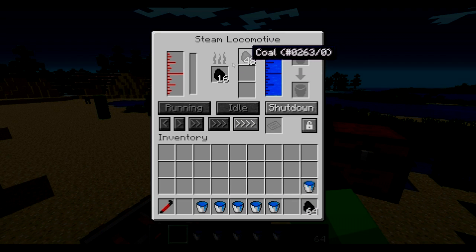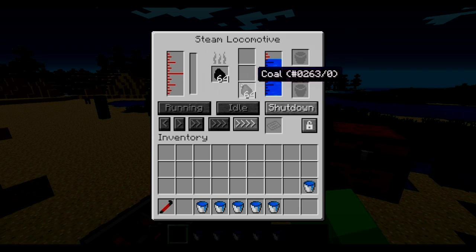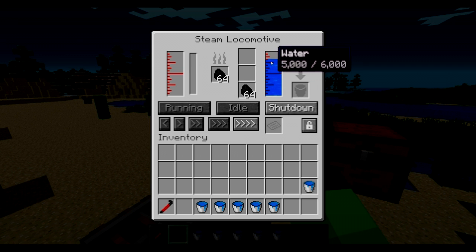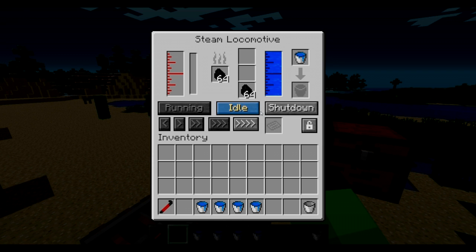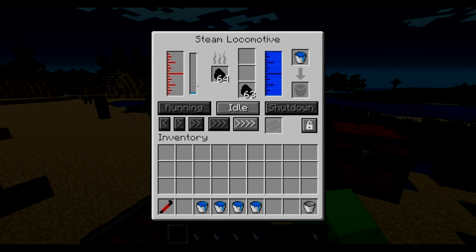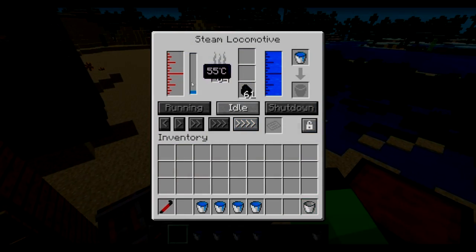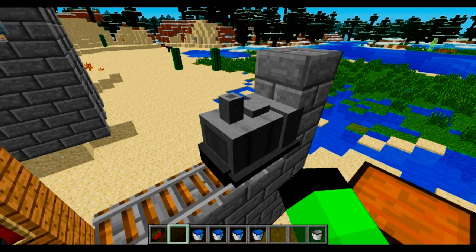You can put coal in the locomotive. It's cool how it does that. There's already water in here. What you do is you put a bucket there — it takes the water and puts it in. You keep placing water until you get up to 6,000; each bucket is worth 1,000 water. So it's on shutdown — you can go to idle, which means it won't move but it's actually on. Now it's gonna start to heat up, and then you need steam. As you get enough steam, you can move it — it's basically like a train.